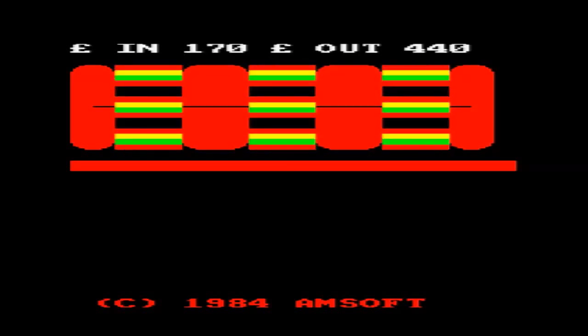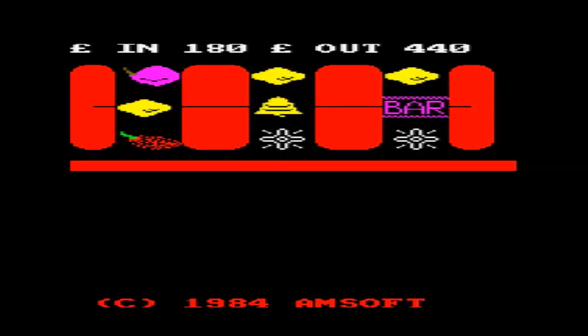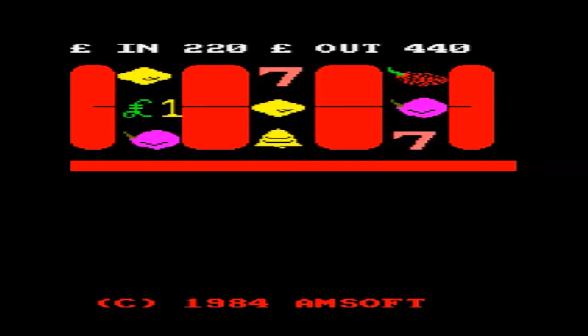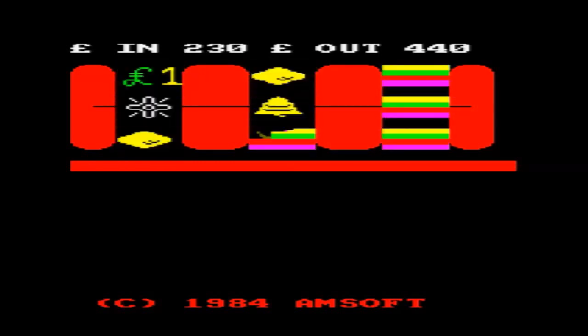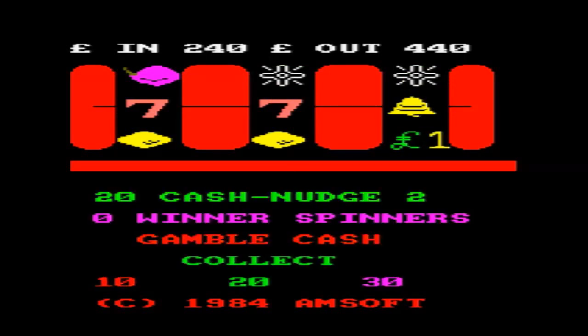The wheels are constant, I think - I'm sure they are actually. It's basic controls on the keypad: G for gamble, N for nudge, W for winner spinners, function keys for nudges up and down, and holds. Simple stuff, but it does pass the time and it's rather enjoyable, especially when you beat it and get the high score.